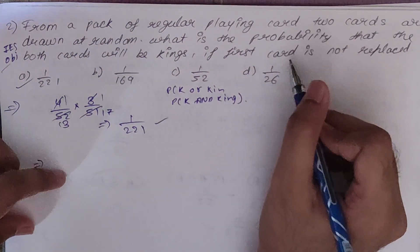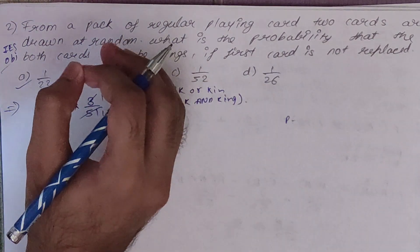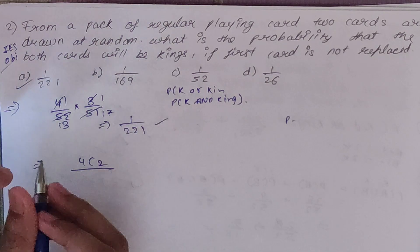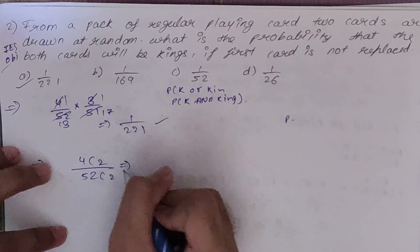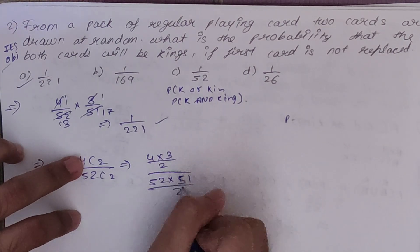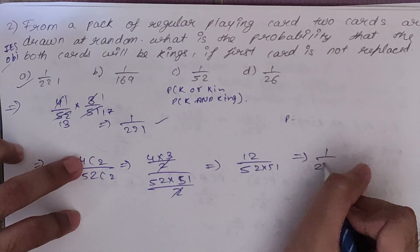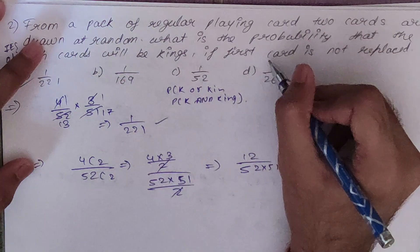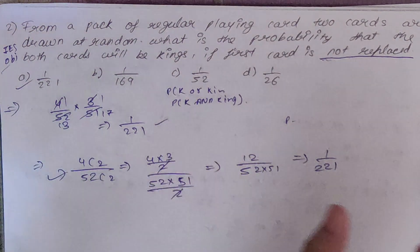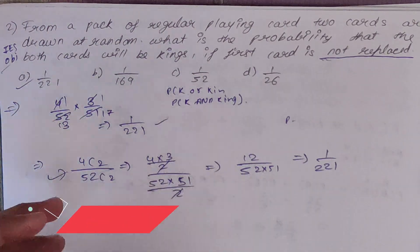Let's see the combination approach. Since the first card is not replaced, it is the same as picking two cards directly. So you can write it as 4C2 upon 52C2. This gives 4×3/2 upon 52×51/2 — the 2s cancel — giving 12 upon 2652 = 1/221, the same answer. Whenever you see 'first card is not replaced,' you can directly use the combination formula.